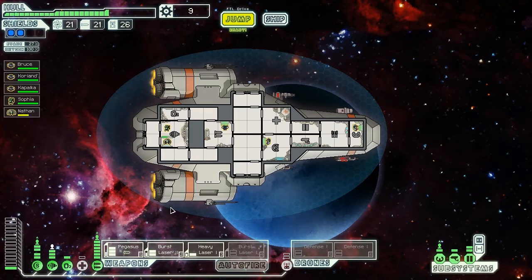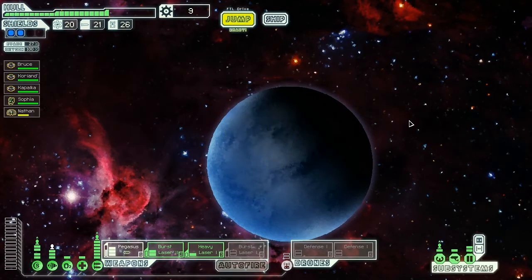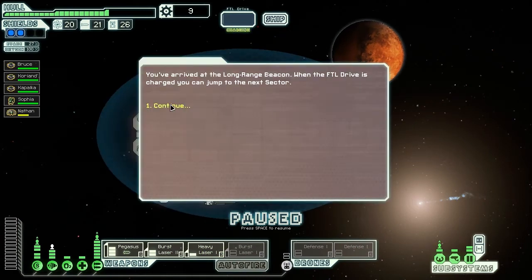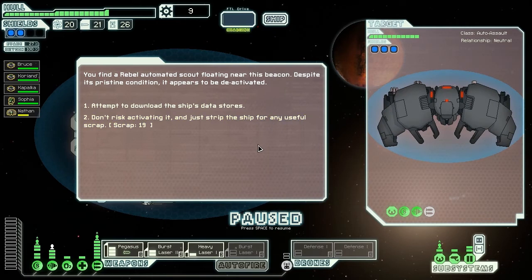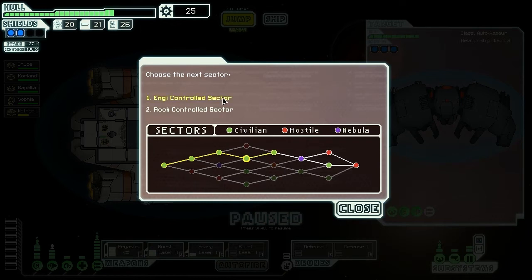Let's get some more power going. If I get enough power, I'll be able to run the defense drone and keep missiles off my back. We've arrived at the long range beacon and found a deactivated rebel automated scout — I'm just going to grab the scrap and forget the rest. We can go to an Engi controlled sector or a rock controlled sector. If we go to rock we can go through some civilians; if we go to Engi we'll be going through a nebula for sure. I'm going to go to rock.